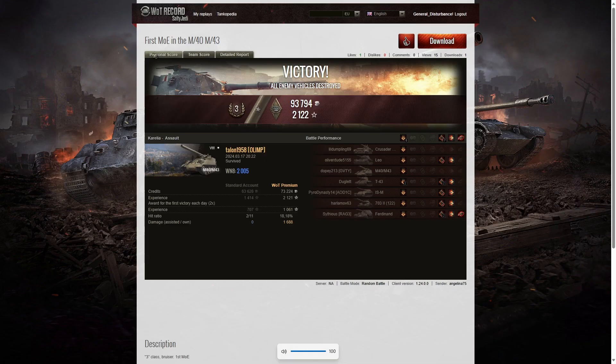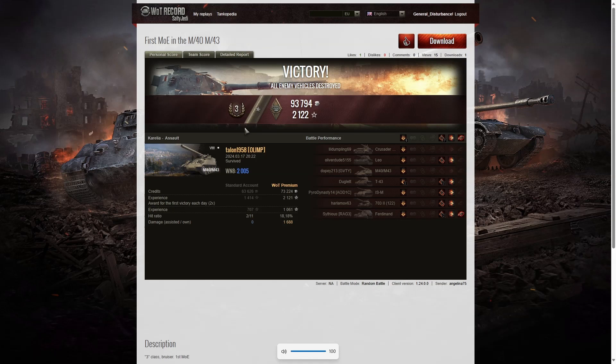She says not much of a game, but it does put her in the lead — and that is true. Talon held the lead with only a third class and a bruiser, and of course he got his mark of excellence in that game. But a third class is beaten by a second class, so Angelina now holds the lead and Talon's going to have to come up with something better — maybe even a first class or an ace to win the weekend competition. It's now Thursday, so we'll probably see another replay from them tomorrow or Saturday. If you enjoyed that replay, please give this video a like, subscribe to our channel, and leave a comment below because it feeds the algorithm. Thank you for watching.